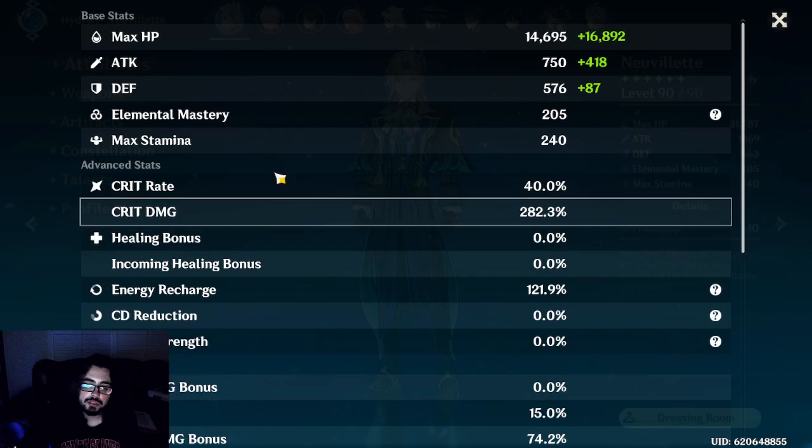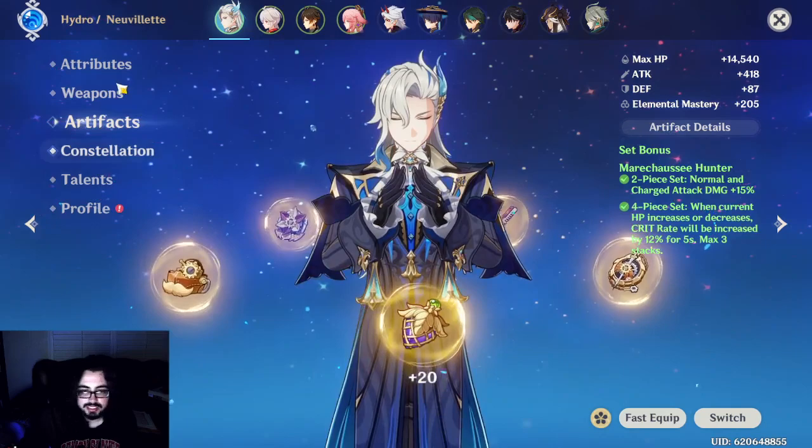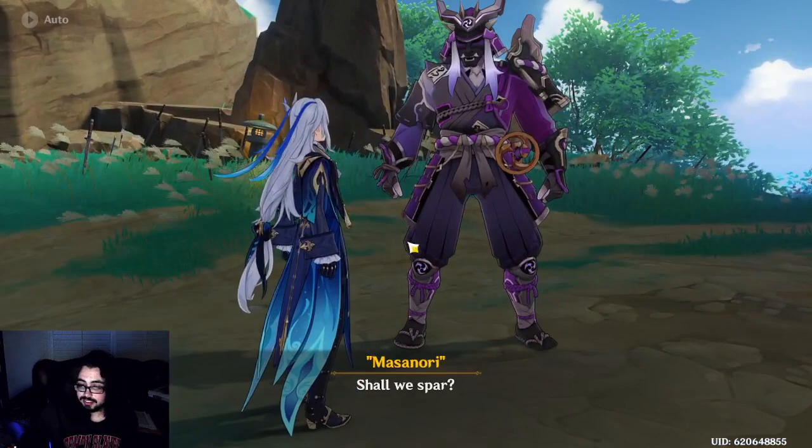Here's Nouvellet right here — 40 to 282 crit. Crit rate doesn't matter as much with Marechaussee Hunter, since it gives you a bunch of crit rate. Run him on that set. There's the signature and the craftable alternative. He's pretty well invested. He's definitely one of the easiest to play and has the best numbers in the game.